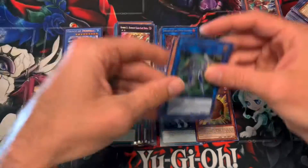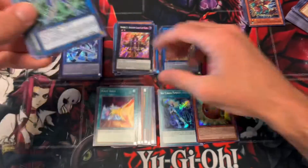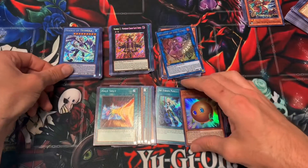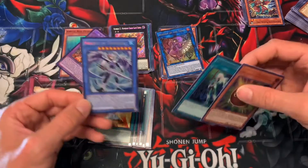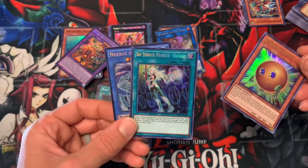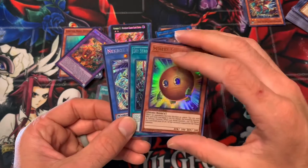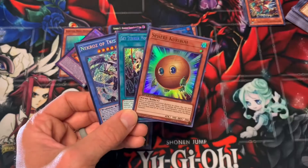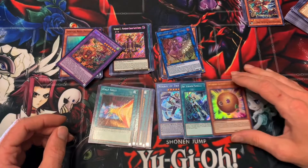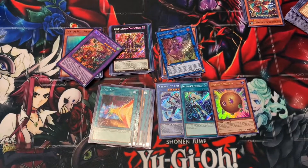Overall I'd say we did pretty well. These are the highlights of our pulls - we got the secret rare Trishula, we got the secret rare Engage out of one booster pack, and the Sphere Kuriboh out of Speed Duel. That is an awesome opening of these random booster packs that we got. We'll see you guys later, thanks for watching, bye!